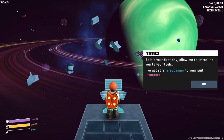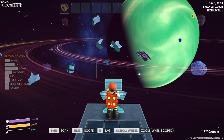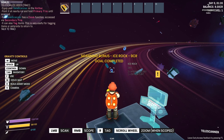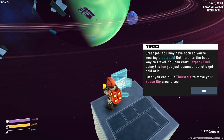As it's your first day, allow me to introduce you to your tools. I've added a telescanner to your suit inventory. I just want to interject — this game is made by two people and I can tell they put a lot of love into it. They've been working on it for three years. I'm excited; I love working with developers and helping them out. Now, look around and use your telescanner to scan a piece of ice floating nearby. Check your goals in the top left of your suit HUD. Looks like ice to me. So our goals are up there at the top left.